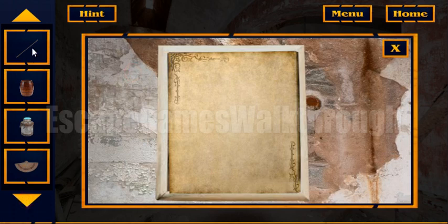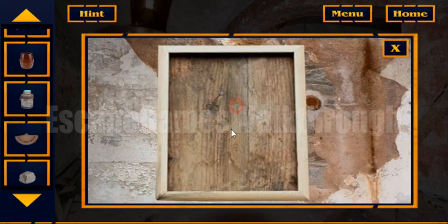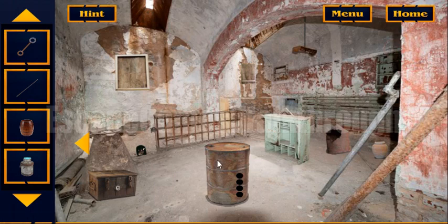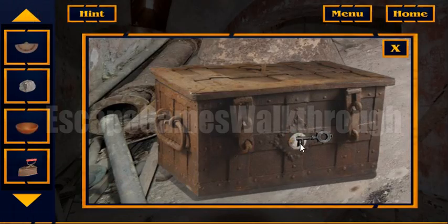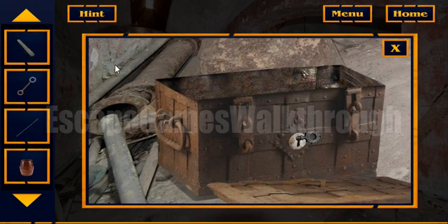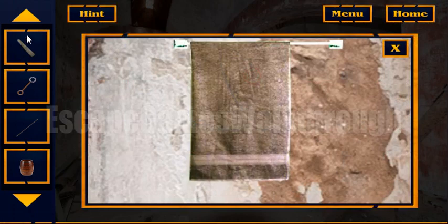I'm going to the next room. We can use a knife here. So here we have got a kind of spoon. Also here we can use the key to open this chest, and inside is some stone tool.